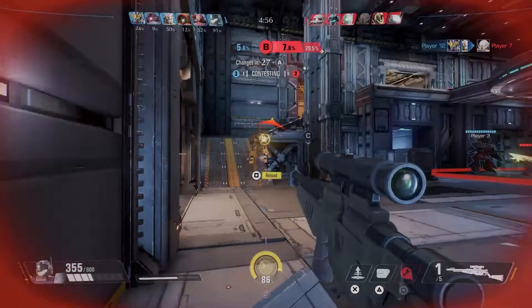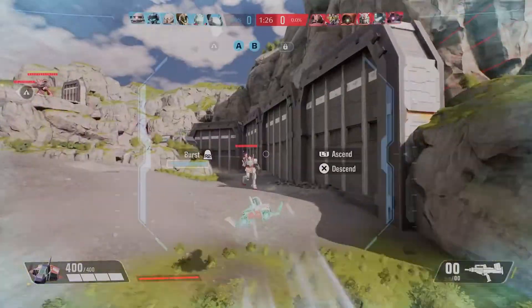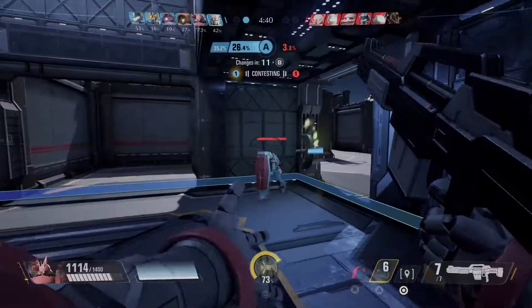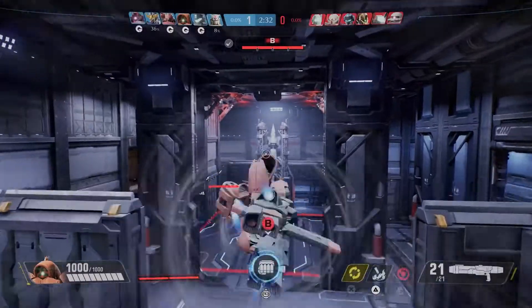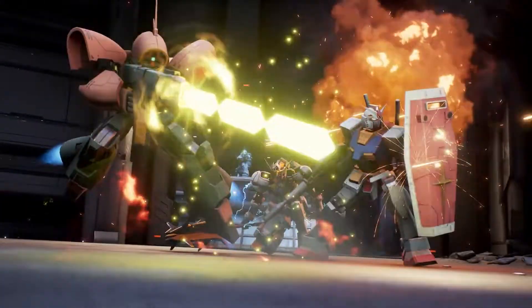You also have three active skills, which vary from mobile suit to mobile suit and revolve around the archetype of your mobile suit. For example, some of them can heal — the GM is one that does healing, throwing down a heal on the floor that heals anyone who's standing in it.